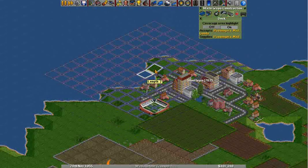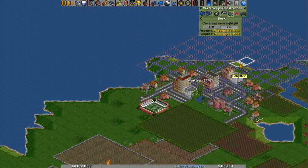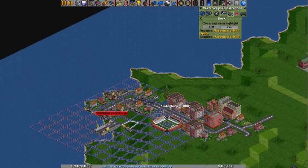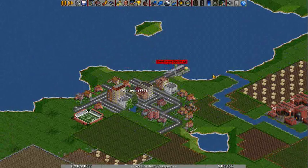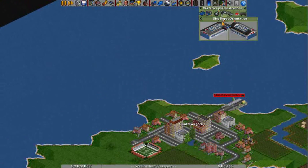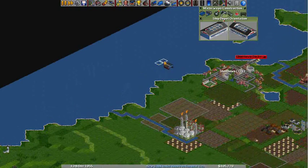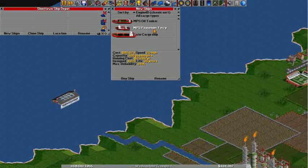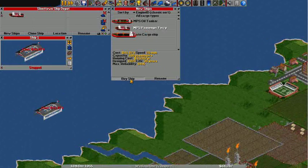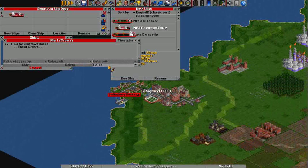We're actually getting goods with this dock — that's interesting. Let's put it right here because it's connected to a road, though I think a dock can just be floating. We need to build a depot so we can actually get the boats going. I'll put it somewhere in the middle. Then we go through the same process — we've got an oil tanker, a passenger ferry, and a cargo ship. We'll just go with the ferry since that's all we can really do right now. It'll go from this dock to this dock.